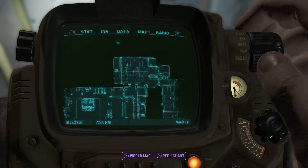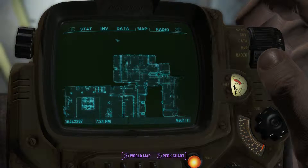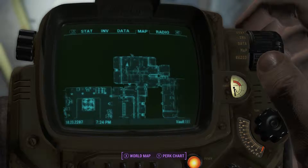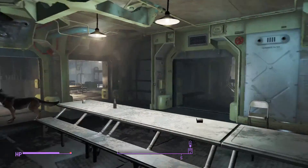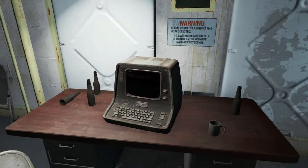Alright guys, this is a quick video on where to find the first Pip-Boy holotape minigame. It is located right in Vault 111 early in the game. I'm right here in the vault if you want to look at the map — it's just in one of the rooms on your way out, in this terminal.